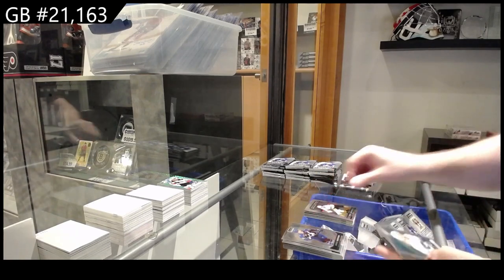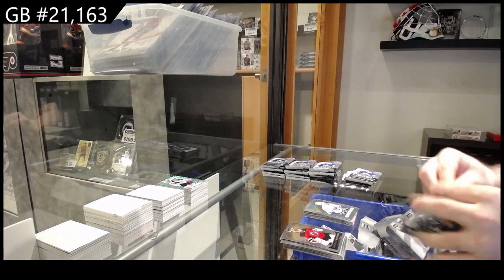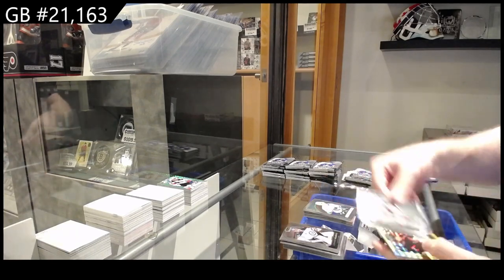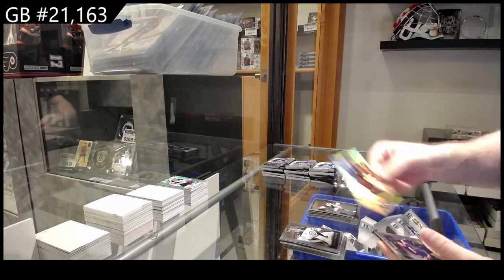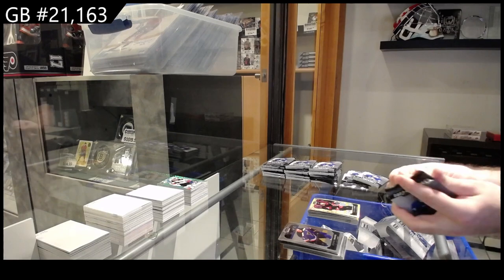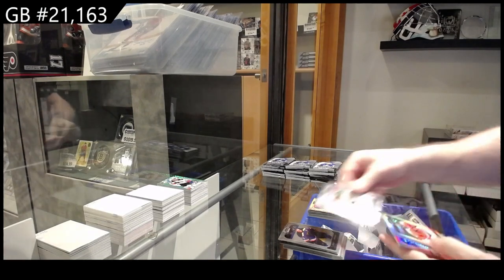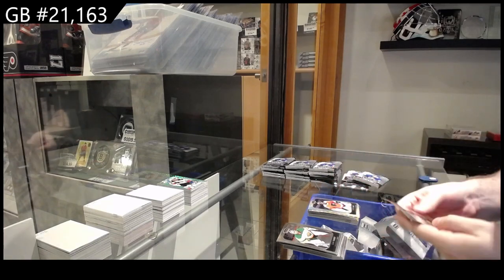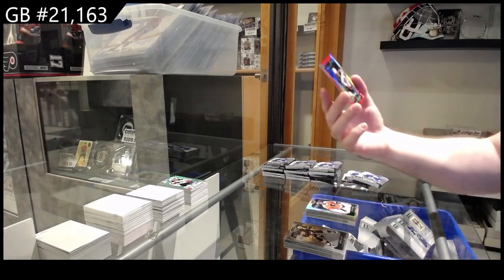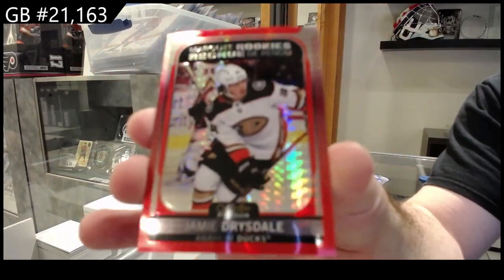Marky Rookie of Dorothea for Vegas, and a retro of Pedersen for Vancouver. Photo Driven Zgris for the Ducks. Yellow Surge for Ottawa of Shabbat. Rainbow of Carter Hart for Philly, and another good one — red prism Marky Rookie Drysdale for the Ducks.